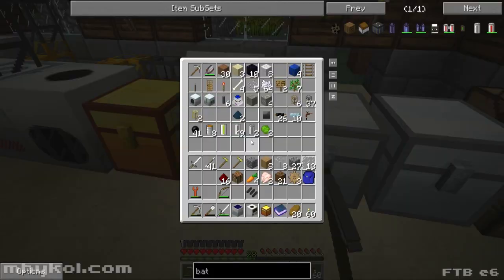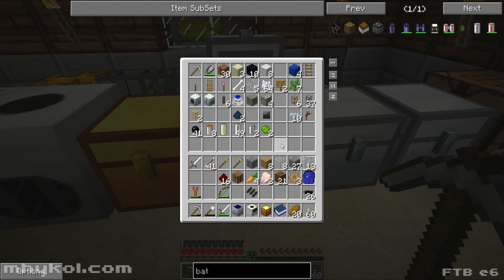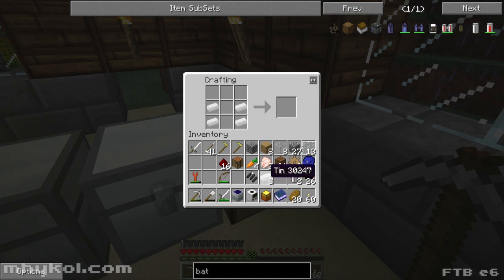Do I have this stuff for batteries? I need cable. Yeah, I'm one battery short and I need tin. It's kind of cool — I'm starting to get these recipes down pretty good. Okay, so I got a bat box.